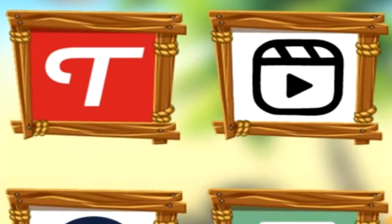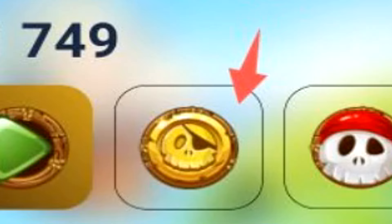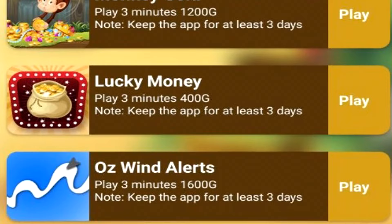Top of the screen, we have our in-game currency of gold coins. You can see I have 749 right now. Looking towards the middle of the screen, we have all the various offer wall providers that we can go through. Now these are the main ones on the front screen. You'll notice at the top there are different little icons. For instance, tapping on the gold coin takes you to a playtime reward area, which will pay us to play games.